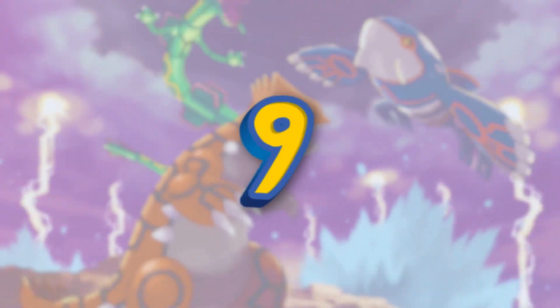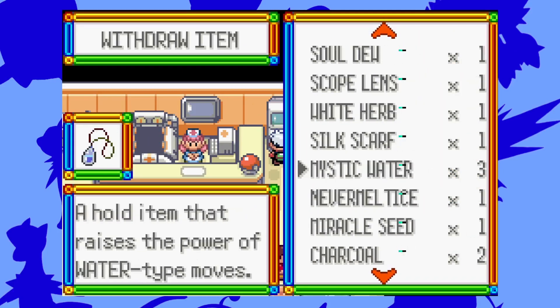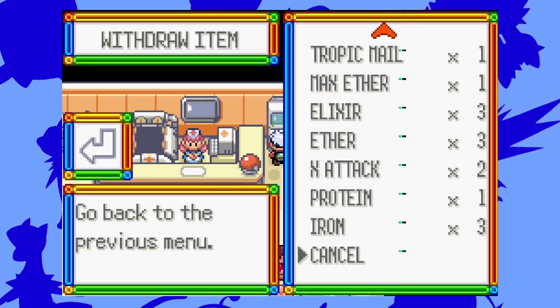Number 9: Get Any Held Item. This cheat is super fun to fool around with since it allows you to get a lot of overpowered items, and it's very useful for getting the pesky evolution stones and a bunch of rare candies or the pricey vitamins.